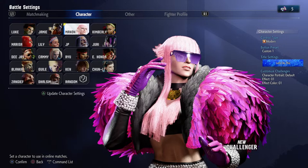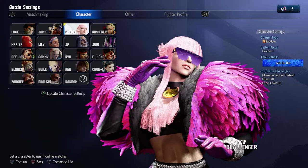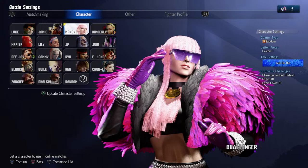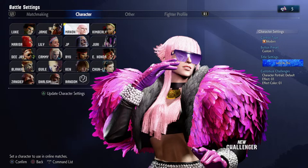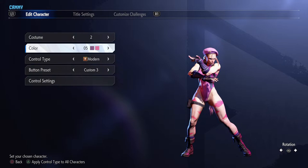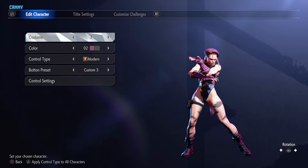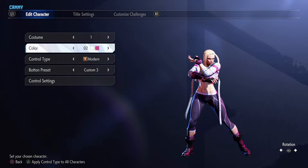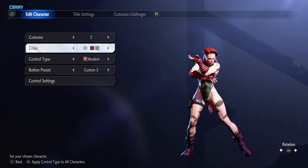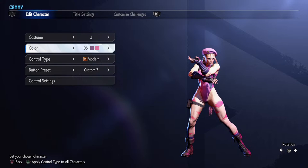I have played the bejesus out of the World Tour mode, and I would like to share my experiences with grinding this game to achieve max bond affinity with every single master. You would want to do this for every single character on the roster, because it actually unlocks a unique outfit to use in a full set of ten different colors.